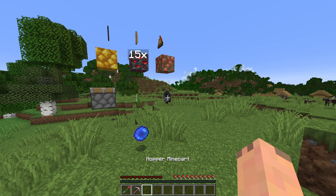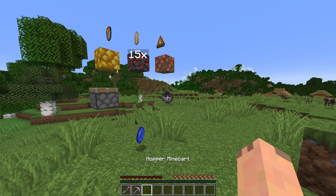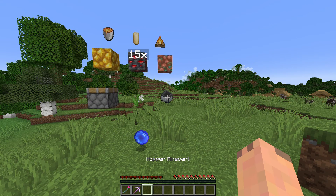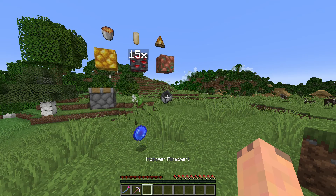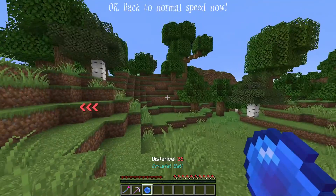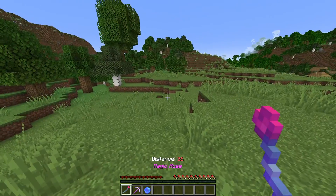A hopper — I've forgotten what a hopper is. Isn't it the one with a chest surrounded by five iron or something like that, and then the minecart is more iron? Sounds like we're going to be needing iron.